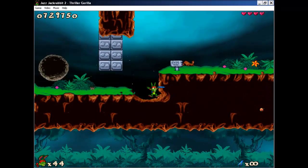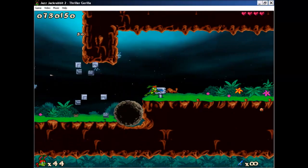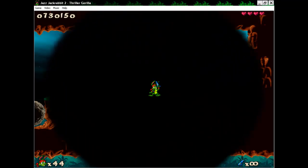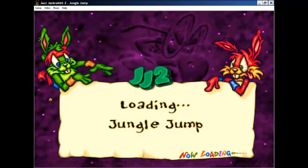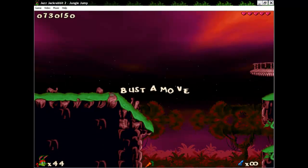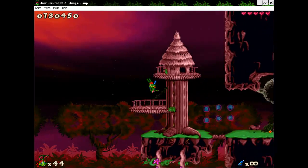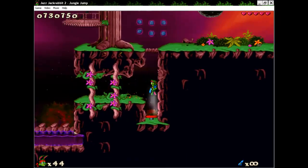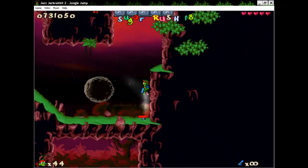So we've got these boulders — sign of things. The next level is called Jungle Jump. This is ultra-brushful.